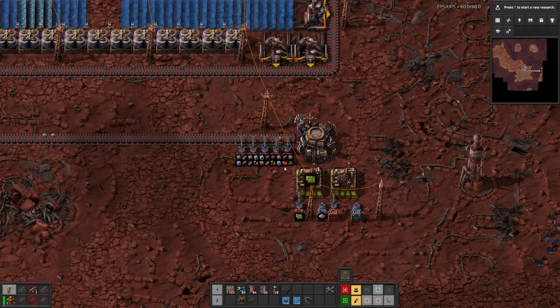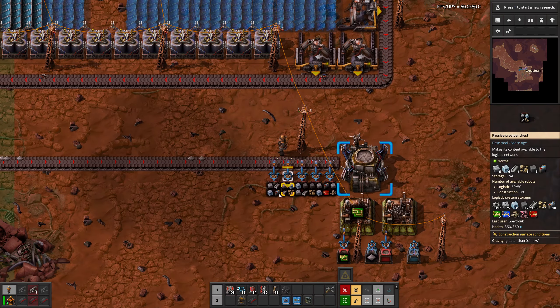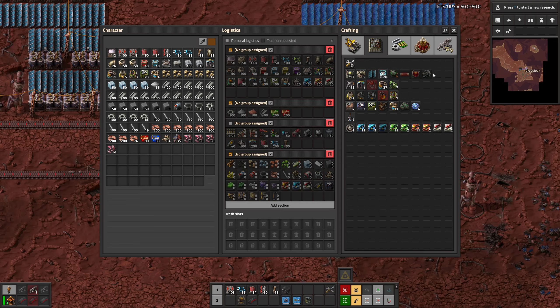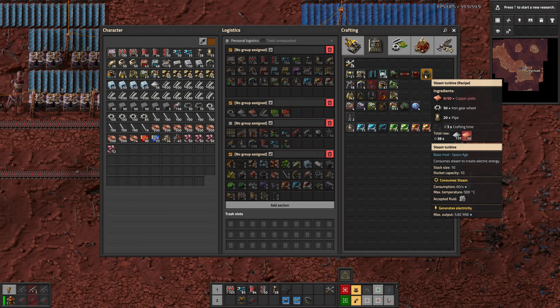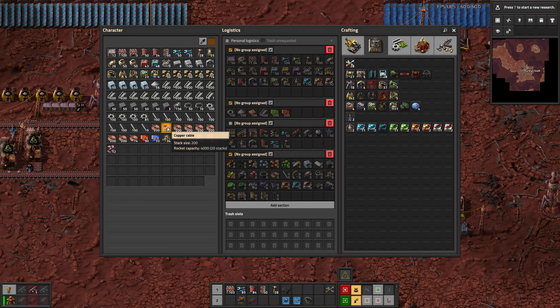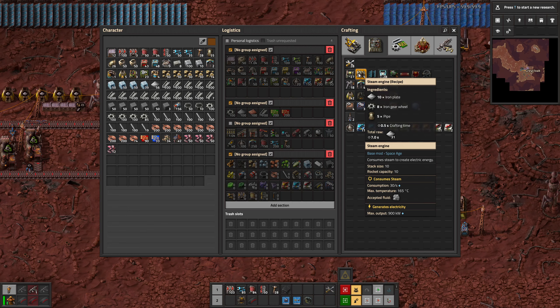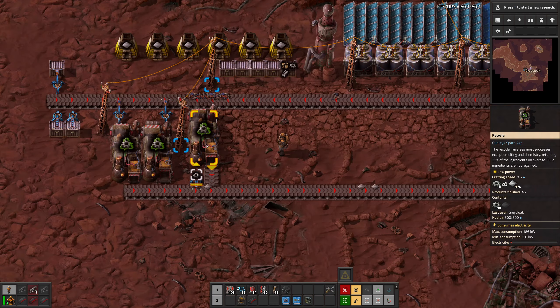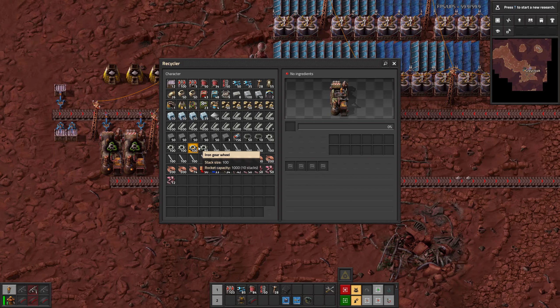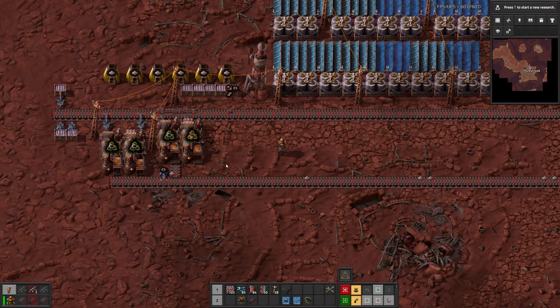We also get solid fuel out of this, so we should have everything needed to make power. We can recycle this for copper if we wanted to use turbines, or we can just use iron for steam engines, and we get iron out of recycling gear wheels currently. I think it makes sense to recycle some of this.